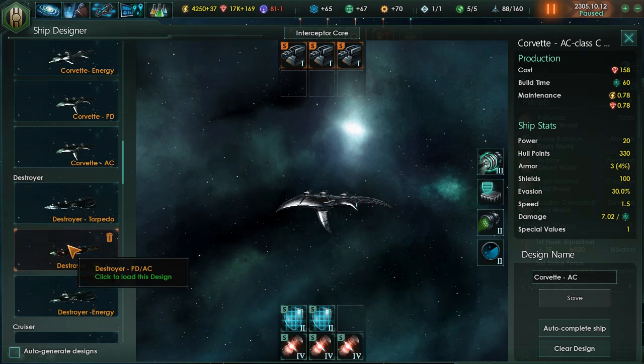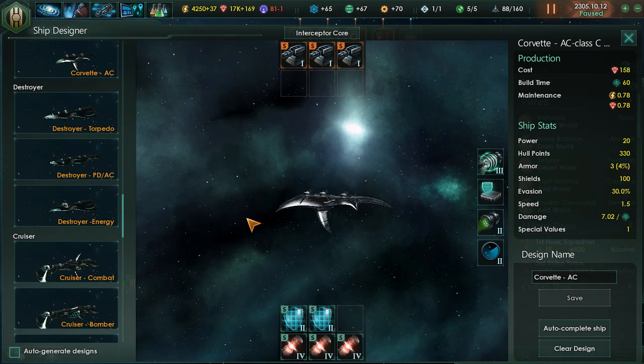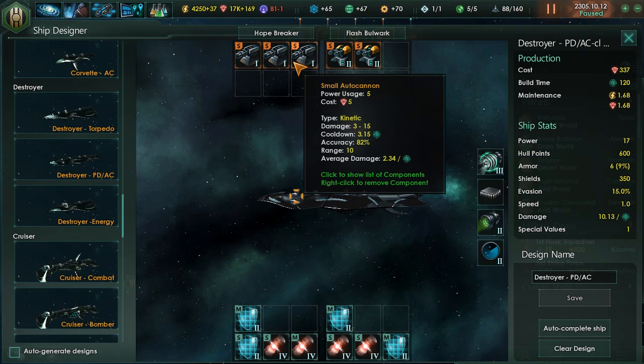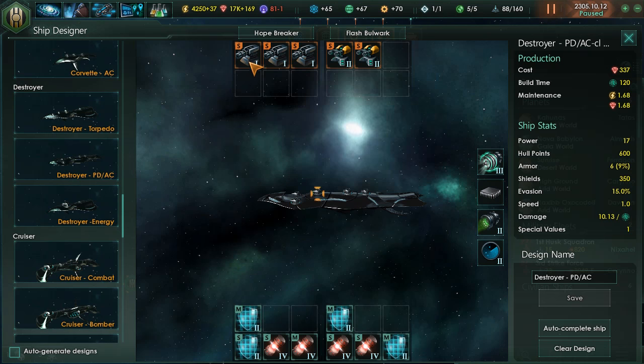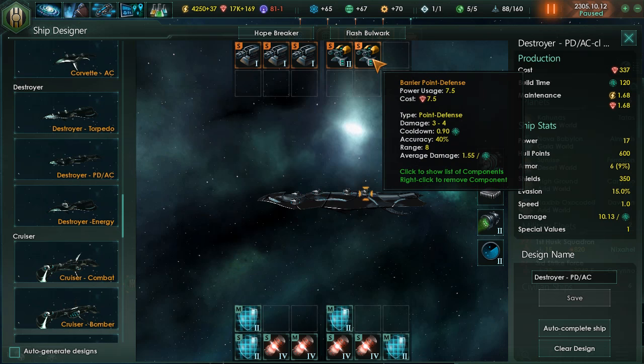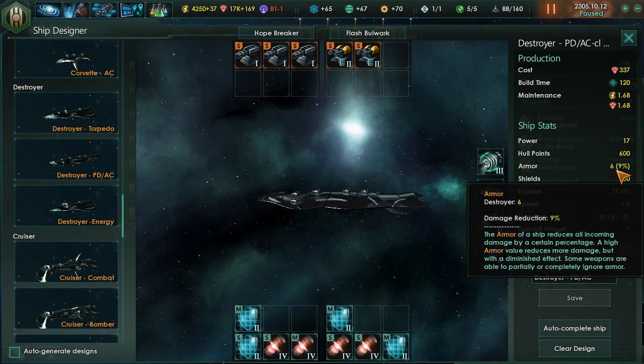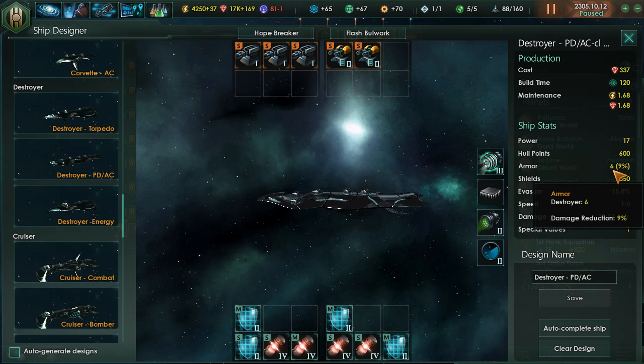Now let's move on to Destroyers. I've done three designs, and one of them incorporates both point defense systems and autocannons. Three small modules on the left are the autocannons, and two on the right are the point defense systems. These Destroyers will help shoot down missiles as well as use the autocannons, which are strong against armor.